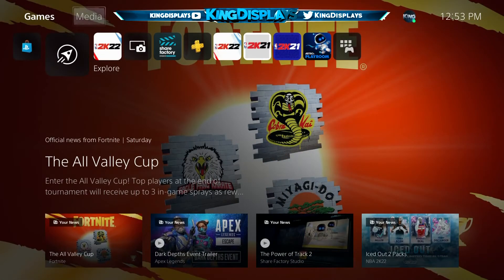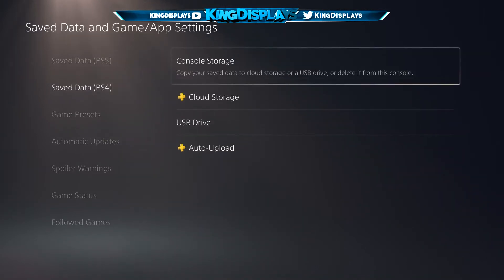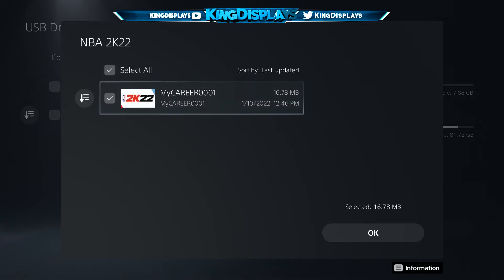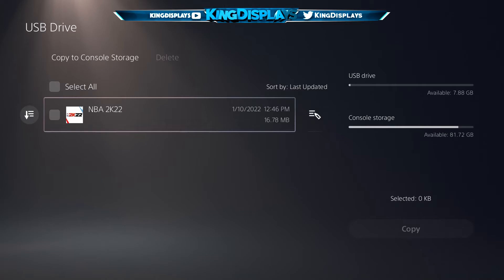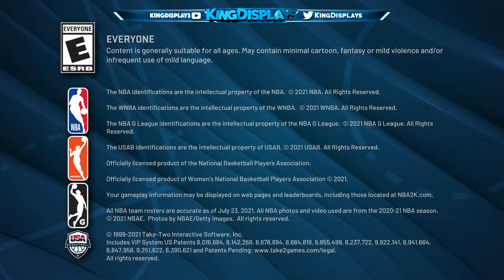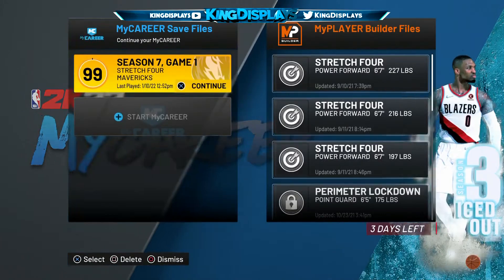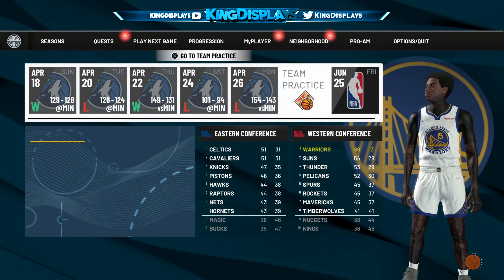Now we're going to take that USB file we uploaded and put it back onto our system storage. Go straight to Settings, then Application Save Data Management. Upload that file from your USB drive — select it, press OK, and apply to all. Just like that. We head right back into the game and it takes us right back to where we started — exactly where we started. You can literally do this as many times as you want. Take advantage of it. If you just got the game, do this glitch — you'll get as many badges as you want.